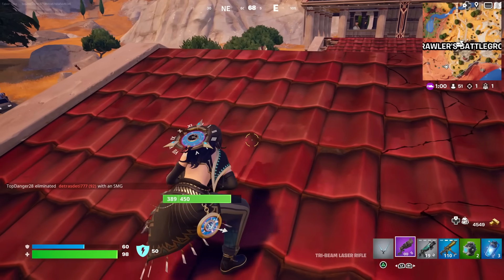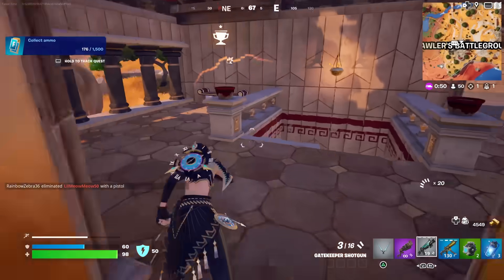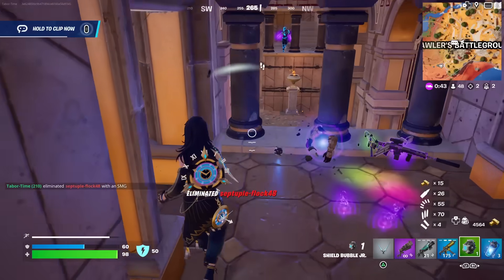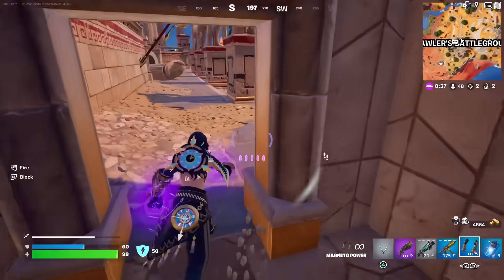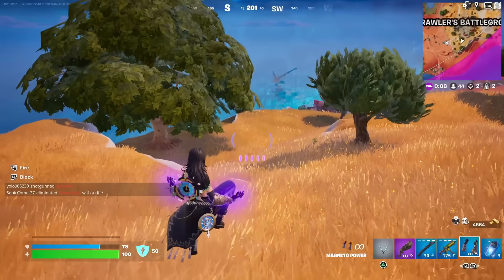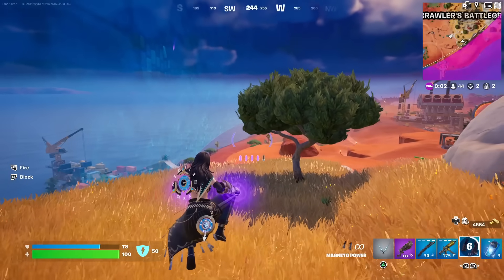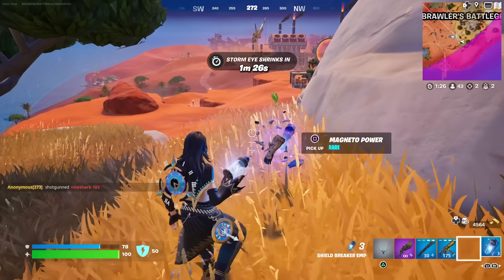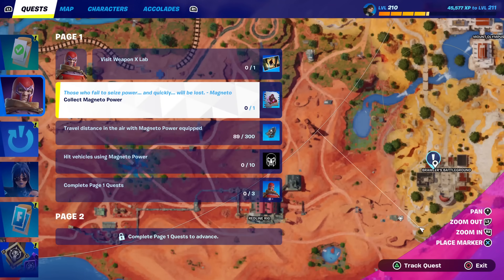There's a guy camping underneath me - I'm going for it. Yes! Wait, he's got it too. Okay I'm running - I don't know how this works so I'm running. It just says fire and block. I don't understand how you fly - one of the quests is to fly, isn't it? Wait, I collected Magneto's power - how come it's not giving me credit for this? It says collect Magneto power, travel distance in the air with it equipped.